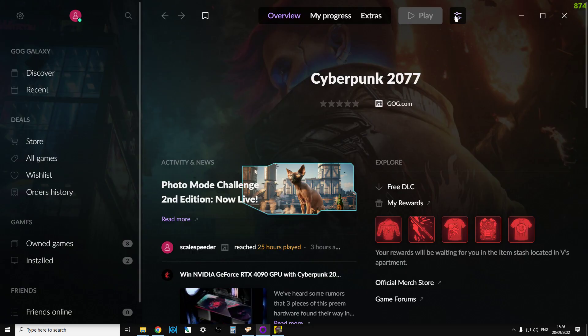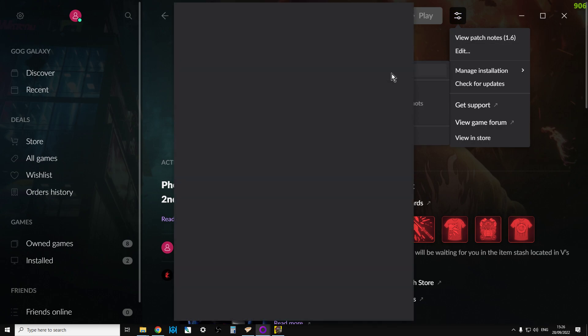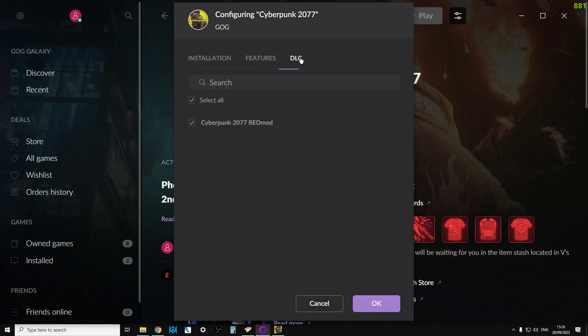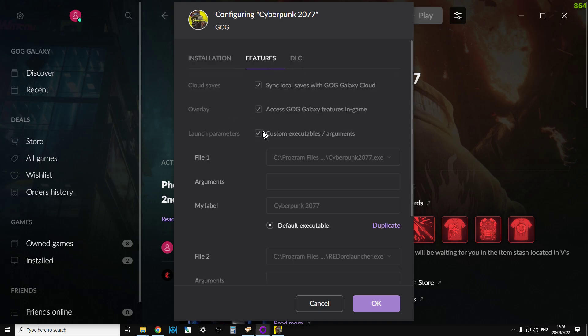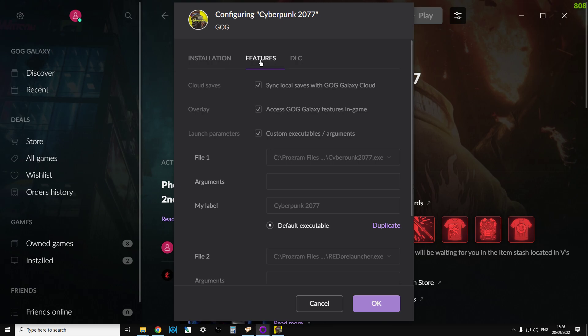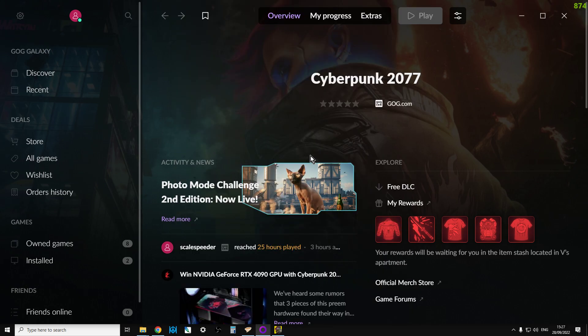What you need to make sure though is within Cyberpunk - if you go into Features - there's a thing that will say 'Run with Mods', or 'Cyberpunk with Mods'. Make sure that is working, so you want to run it with mods. You should also make that your default executable. Set OK to that, and then when you run it, it will be working and it will be there. And that's it, really.